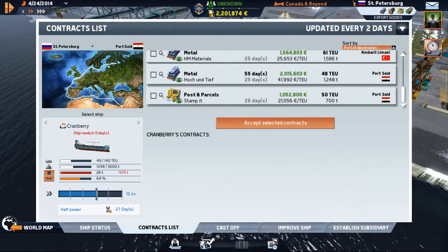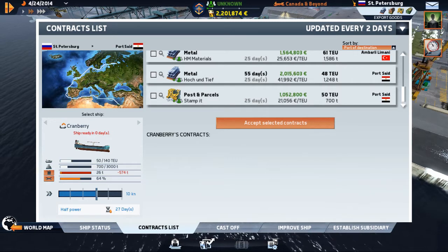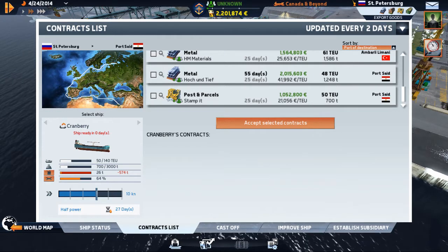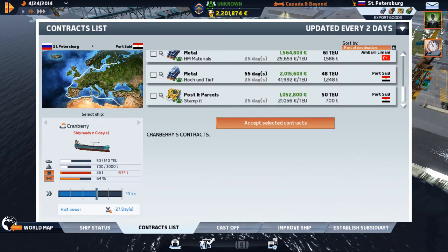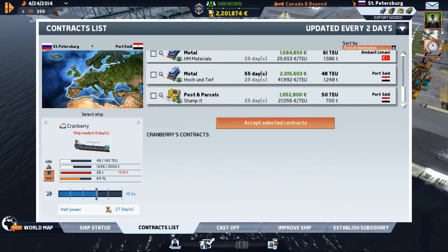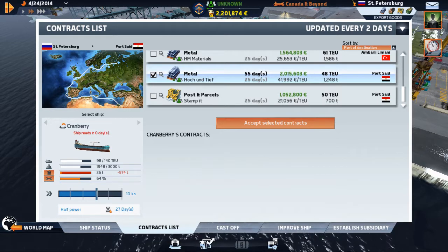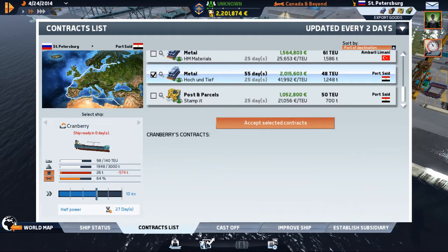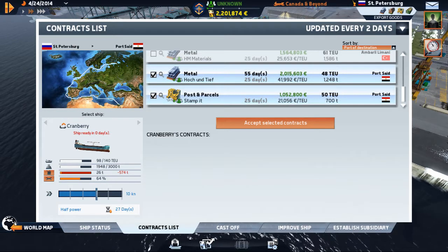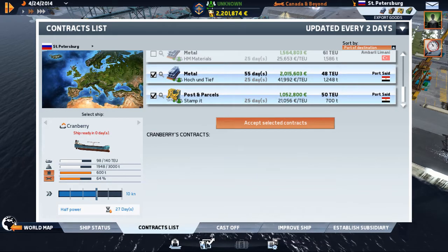Dublin, Algiers, Port Said. Let's have a look — Port Said, 27 days, which have just enough fuel. Yikes, just enough fuel. So this one doesn't have a time limit. So we're going to take these two contracts to Port Said. It is a ways, but they are big contracts. And it's going to leave us 26 ton of fuel and it's pretty much filled us up. I like that. We're still on pause so I'm not losing the harbor money.